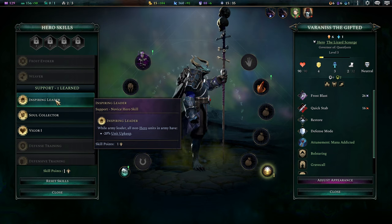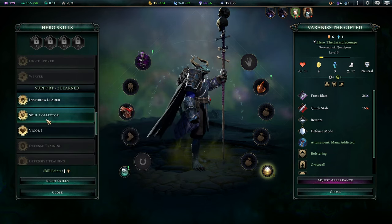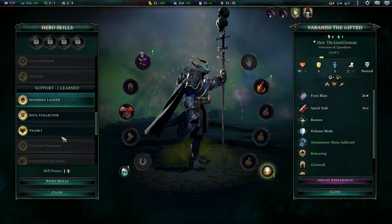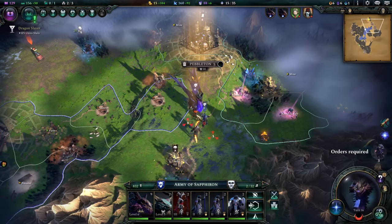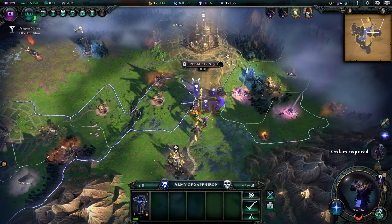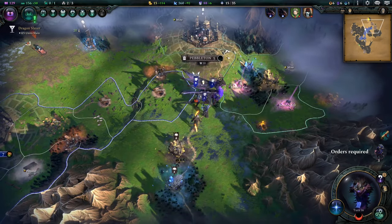Terrifying Gorging is nice because it just straight up heals you and also does damage. Gone are the days of playing regular heroes — the dragons are taking over. While an army leader, all non-hero units have less upkeep, which is certainly nice. Soul Collector — base attacks game. So what we can do is transfer our army to the hero and put the dragon out on his own, so the dragon is just going to be greedy and fighting.